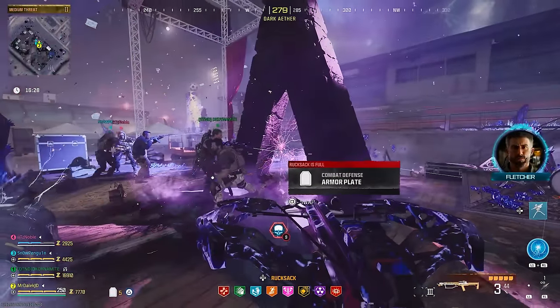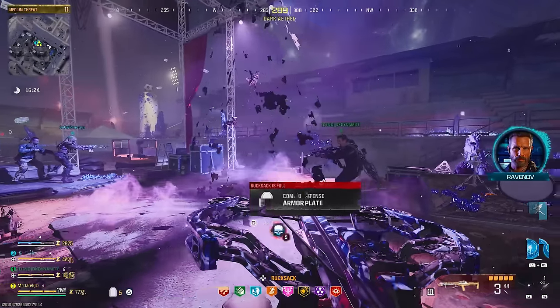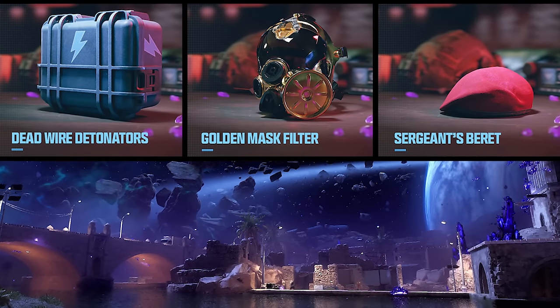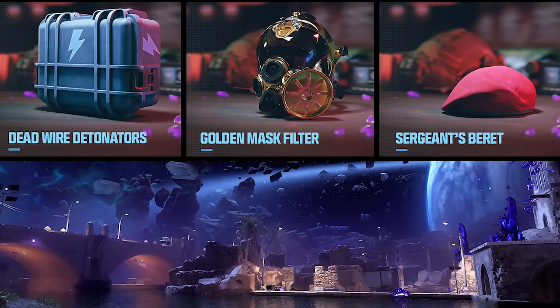There are three new schematics this season and they actually sound pretty interesting — that's what we'll be going for in the Elder Sigil version of the new Rift. Here are the new schematics on screen: there's one called Deadwire Detonators, the Golden Mask Filter, and the Sergeant's Beret.